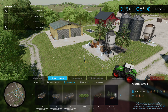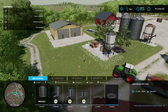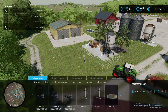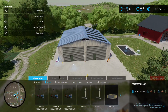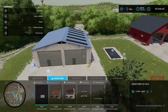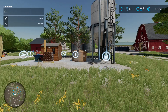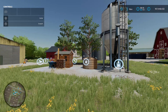Then come back up to Buildings and go under Silos, scroll all the way along to the end because that's where this one's hiding. That's 80 grand for the Timber Storage building. The last part of this is back under Productions and Selling Points - that's to sell your wood off if you want. Simple, not a problem.